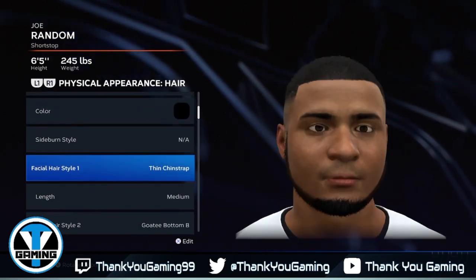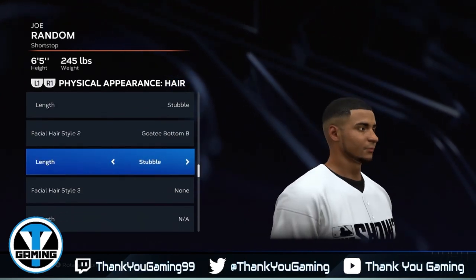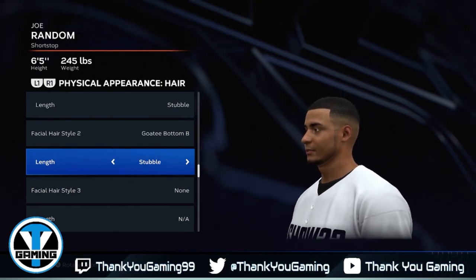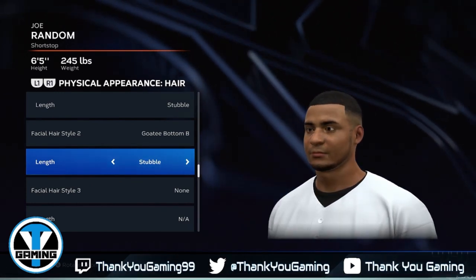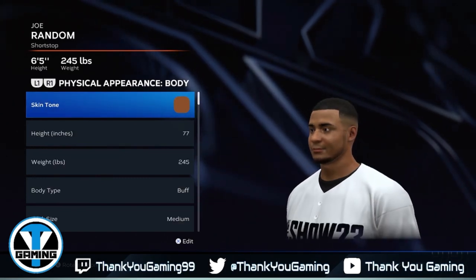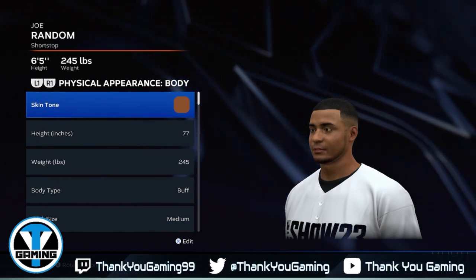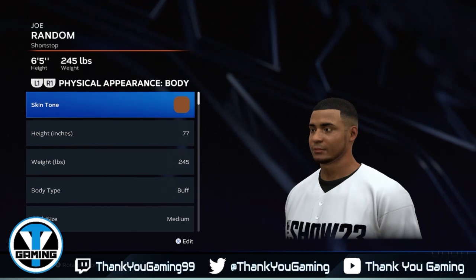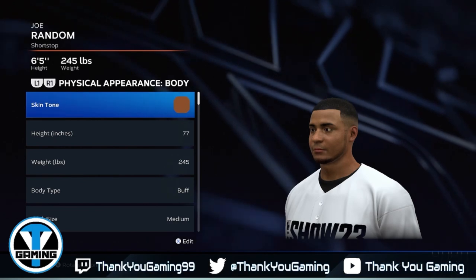Let's go back to hair and fix it. There you go — a little better. So there you guys have it — this is me right here. According to the game, that's apparently supposed to be me — kind of scary, not gonna lie. But once you do the face scan, you just work around everything in the body settings and make sure you have the hair, facial hair, eyebrows and all that good stuff.